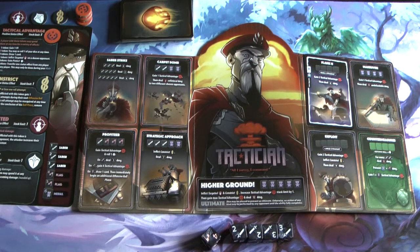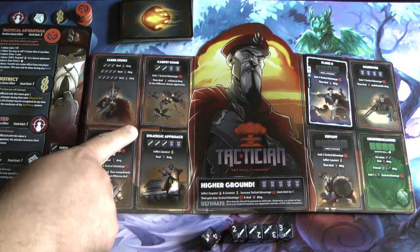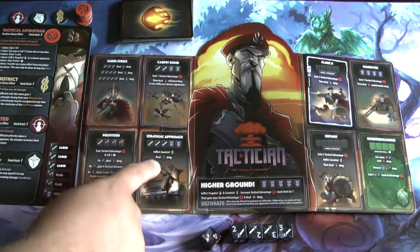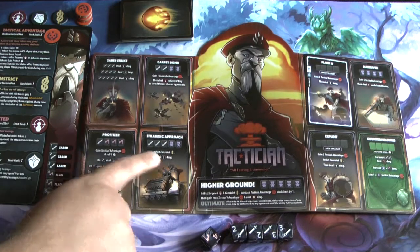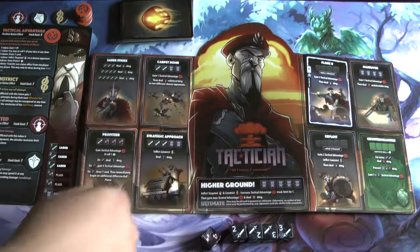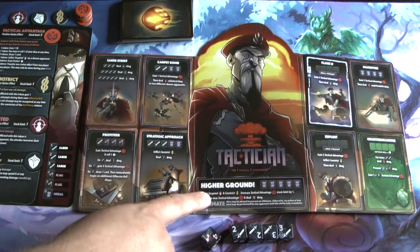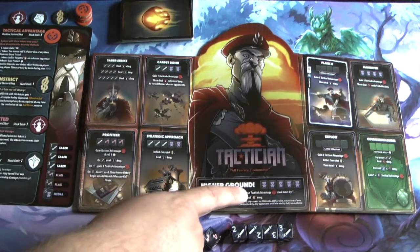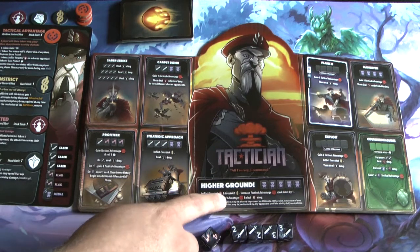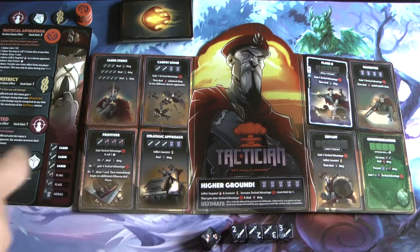Let's look at some other abilities. Strategic approach inflicts constrict on somebody and deals seven damage. Then there's the big one, higher ground: for five medals, it inflicts targeted, inflicts constrict, increases the tactical advantage stack limit by one, gains max tactical advantage tokens, and deals 12 damage.